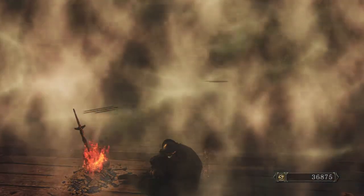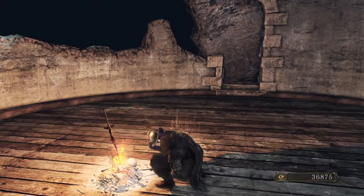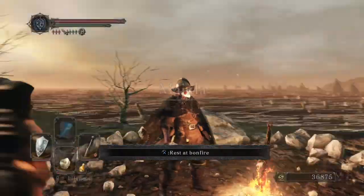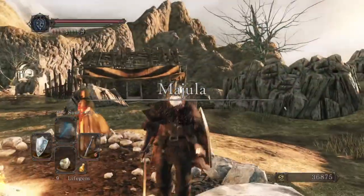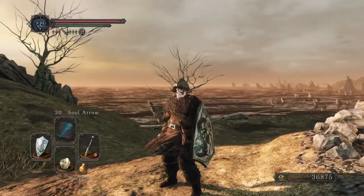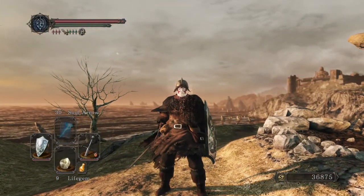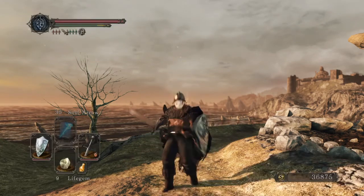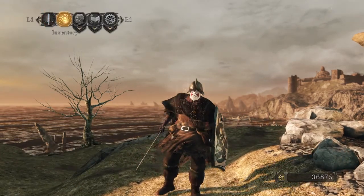Back to Majula. Now back in, one thing we need to think about is dark magic. The four schools of magic: we have lightning, which is a faith build kind of thing; sorcery; pyromancy; and dark. Now we know that, let's check our equipment.